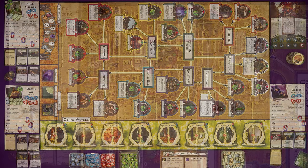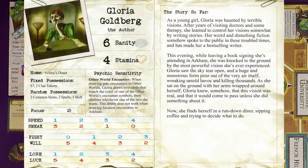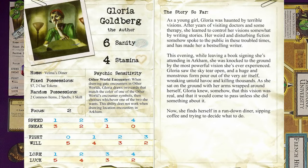So let's meet our investigators. We have Gloria Goldberg, the author. If you've played other Arkham Files things — say Eldritch Horror or the card game — you'll probably notice a lot of familiar names. As a young girl, Gloria was haunted by terrible visions. After years of visiting doctors and some therapy, she learned to control her visions somewhat by writing stories. Her weird and disturbing fiction somehow spoke to the public in these troubled times and has made her a best-selling writer.